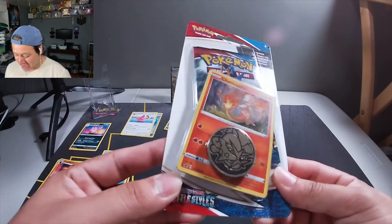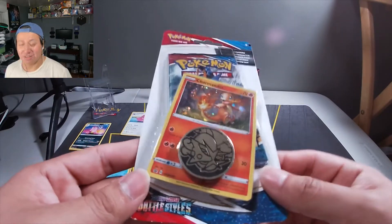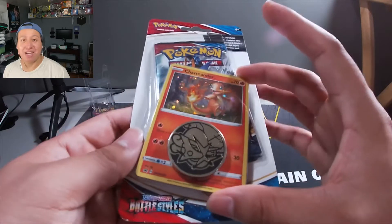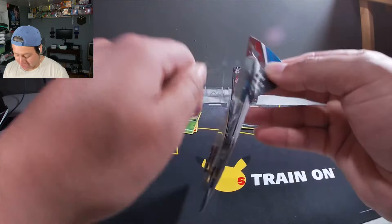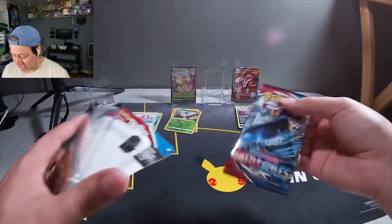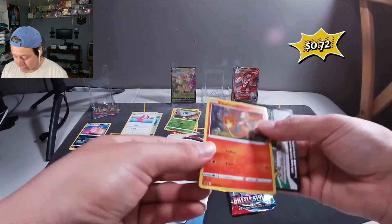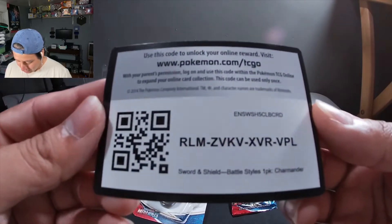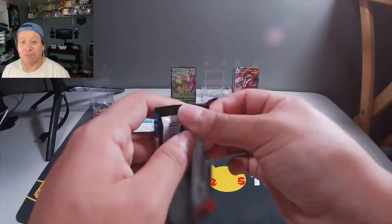Now let's go with the blister pack featuring the Charmander Holographic promo. I do collect promo cards - I really enjoy them. If I ever see a blister pack with a promo card I don't have, I definitely purchase it just for the sole purpose of getting that promo card. There's the card, there's the pack - the Holographic Charmander, the code card for the Charmander, and the Entei coin, which is actually pretty badass.